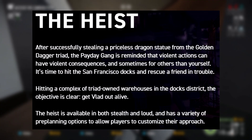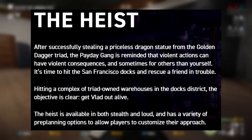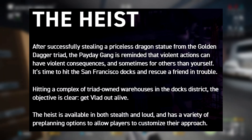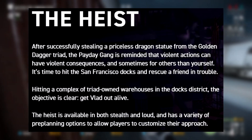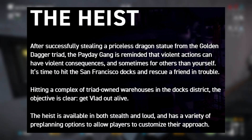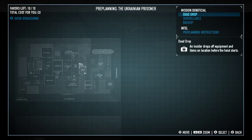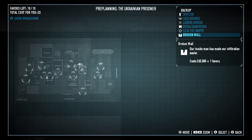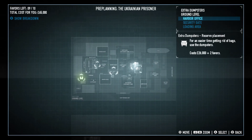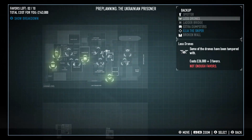After successfully stealing a priceless dragon statue from the Golden Dagger Triad, the Payday Gang is reminded that violent actions can have violent consequences — and sometimes for others than yourself. It's time to hit the San Francisco docks and rescue a friend in trouble. Hitting a complex of triad-owned warehouses in the docks district, the objective is clear: get Vlad out alive. This heist is available in both stealth and loud, and has a variety of pre-planning options to allow players to customise their approach. We got an inside look yesterday at the pre-planning as part of Overkill's fifth developer update, and there are more stealth pieces of pre-planning than are allowed, which really makes it worthwhile checking the heist in stealth to try some of these things out.